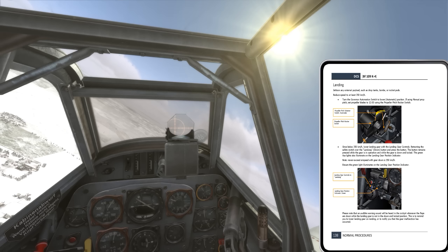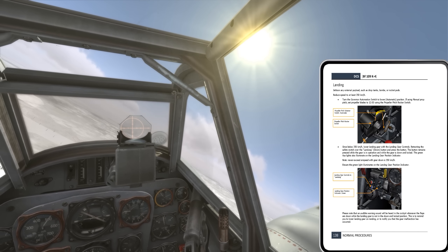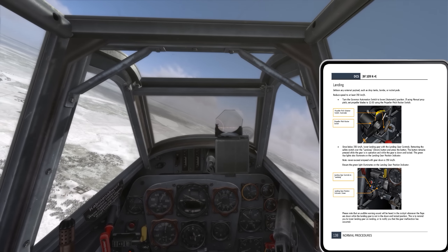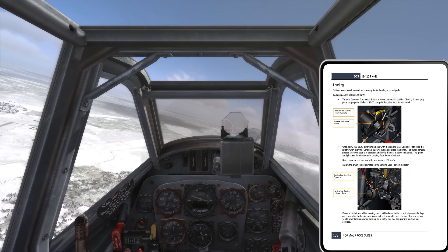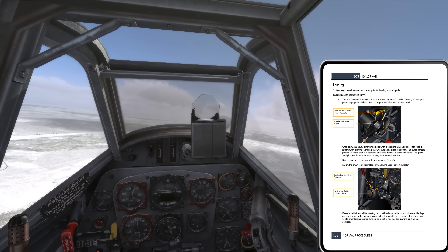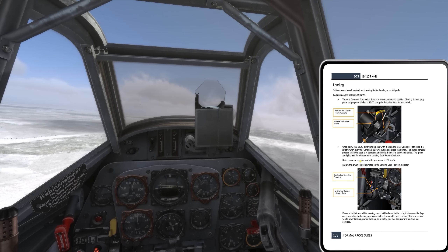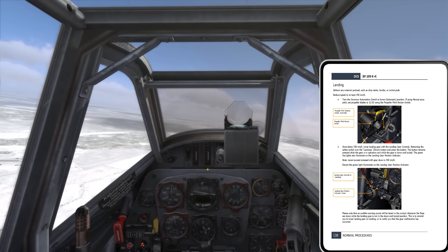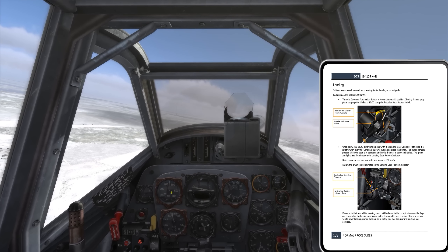We'll turn off the lights and start to get ready to bring it down. We'll look at the radio next time. Armor — there's armor plating behind us, which does hinder visibility to the rear, especially with your head tilted back past that big piece of armor plate. But it's one of those things where you'll be glad it's there when you need it.